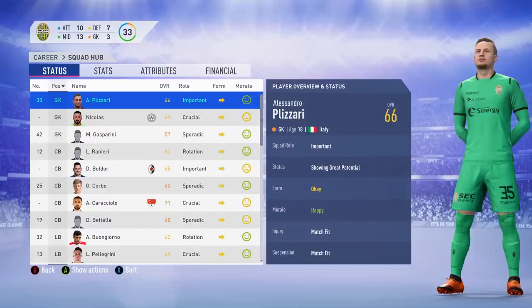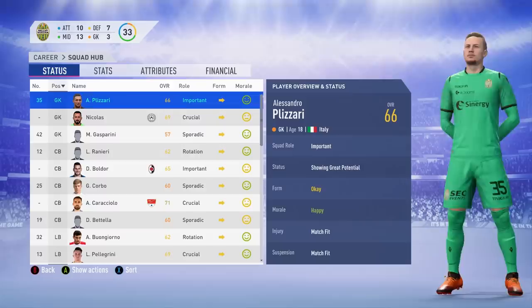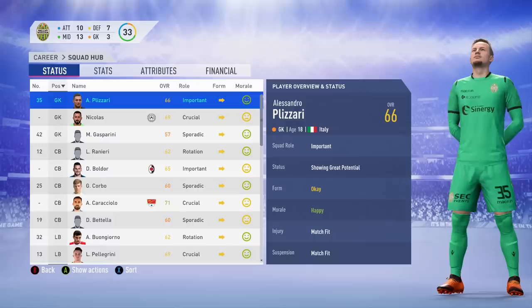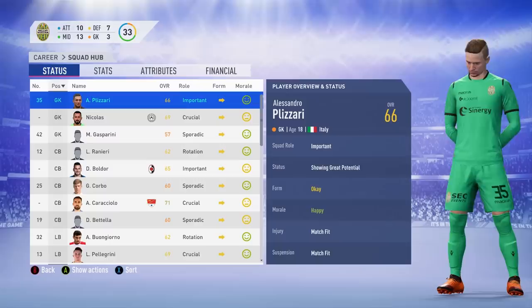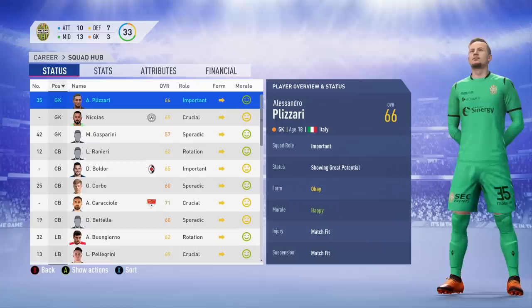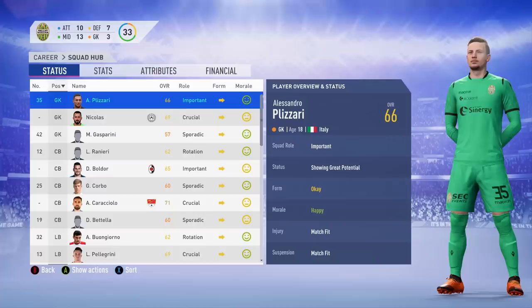We're going to get straight into the under 20 Italian side. Italy's under 20 starting goalkeeper is AC Milan youngster Alessandro Plizzari, the 18-year-old keeper who has gotten a lot of AC Milan fans hyped as a possible heir to the throne of Donnarumma if he ever leaves. Plizzari has done really well in this tournament and might go ahead and win the Golden Glove. He's got mad potential in FIFA 19 and I'm sure he will fulfill it in this simulation.